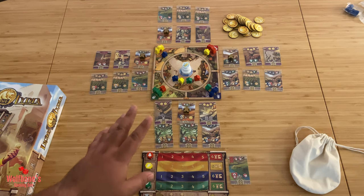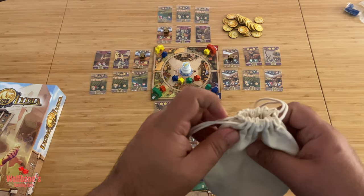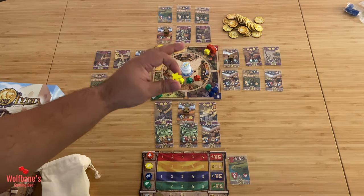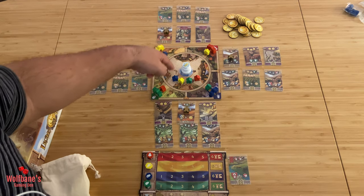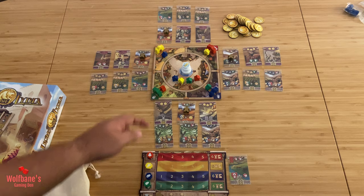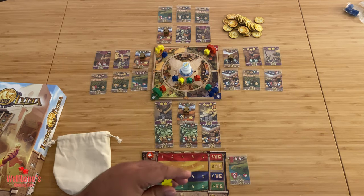Now in this game there are a few different things that will happen on your turn. The flow of the game is pretty simple: you're going to take your draw bag without looking inside and randomly draw any one meeple. You're going to put your meeple out onto the game board, which will allow you to do certain things. Once you're done with your action, you will take one of the meeples from around the fountain area and put it back in the bag. So you will always have four meeples to draw from at the start of your turn.